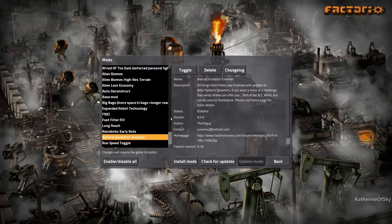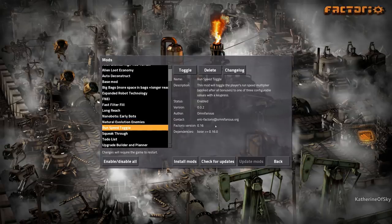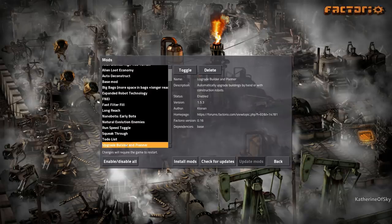Nanobots by Nexela — I just love this mod. Natural Evolution Enemies, so the biters we're going to kill are much more difficult, more of a challenge than vanilla can offer. Run Speed Toggle — mostly because the map I've chosen has a lot of sand in the beginning area, so I'm going to run at speed two since sand slows you down a lot. It lets you press F1 to change between three speed slots. Also since this is a short series — I plan to end when 0.17 hits — we could use the extra run speed. Squeak Through, To-Do List, and Upgrade Builder and Planner by Clonin — I'm so glad Upgrade Builder and Planner is coming to vanilla.